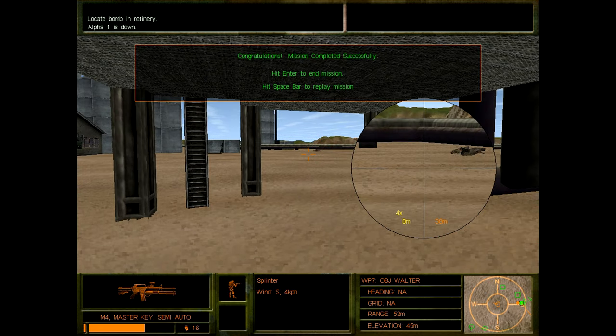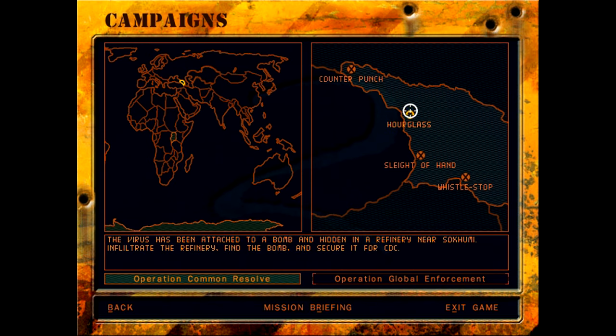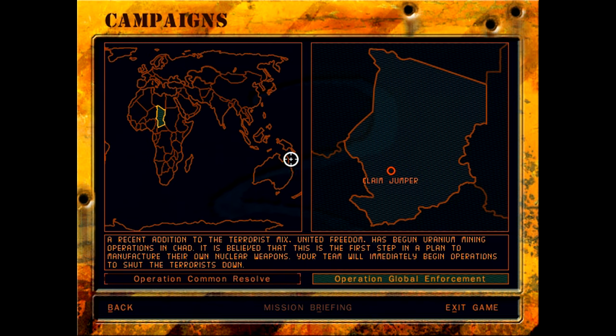That will end our campaign for Operation Common Resolve. Unfortunately we don't get a debriefing, but we can assume we finished clearing out the refinery and that Daniel is severely crippled and hopefully done for the near term, and that the lives of everyone in Sakumi are safe. Next time we can begin Operation Global Enforcement, but until then, thank you all for watching and stay tuned — we'll see you then.